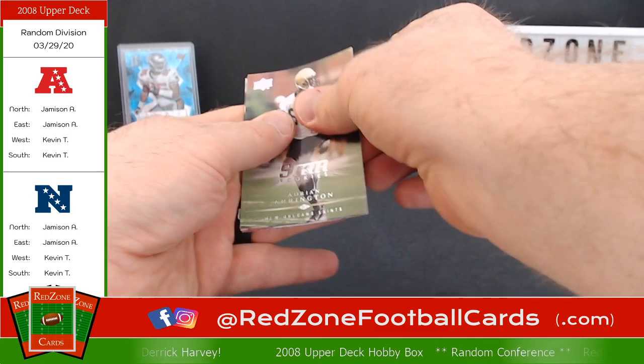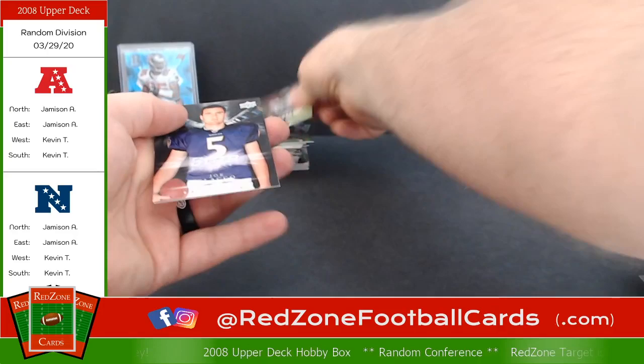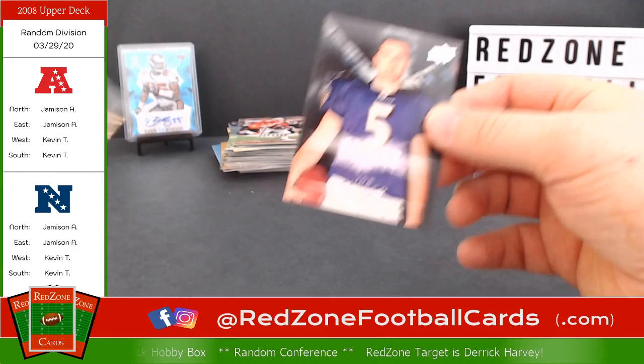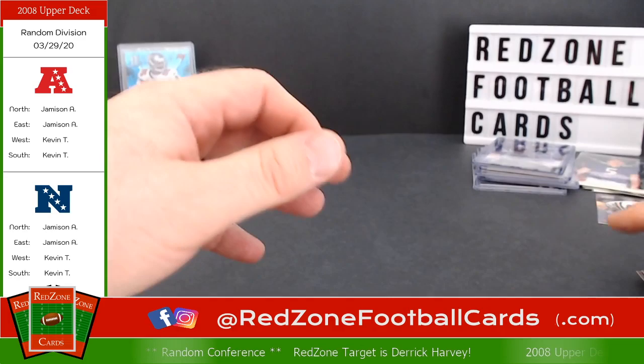And last few cards — we got some rookies here. Adrian Arrington, Frank Oakham. Got a Joe Flacco rookie! And Alan Patrick. So we hit the Matt Ryan and the Joe Flacco — I'm thinking those were probably the two best quarterbacks in that draft class, just for the rookie base.